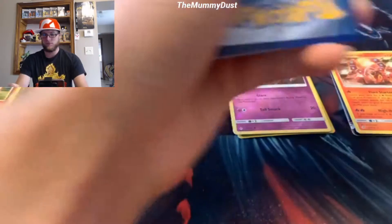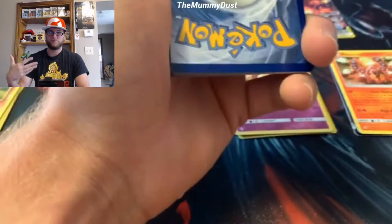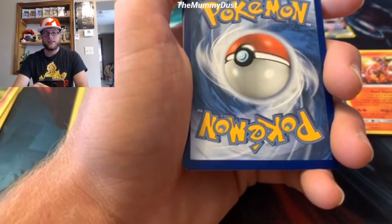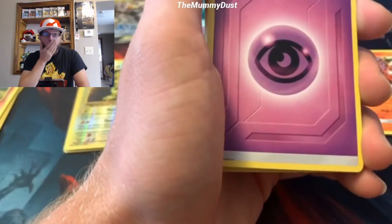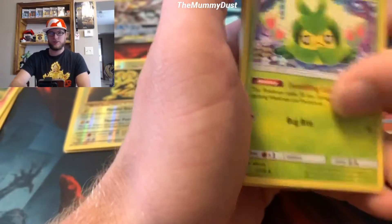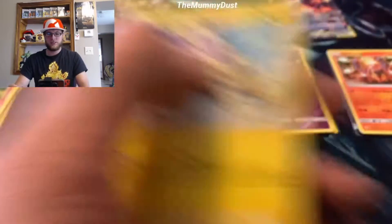Right next to my All Might figure - All Might is my absolute favorite, it reminds me of Dragon Ball Z type stuff. Let's go super saiyan with these pulls and see if we can get a shiny or an ultra rare. Guessing water energy. Pulls: Finneon, Dewgong, Poliwag, Blast, Great Potion, and Venusaur - just a regular.